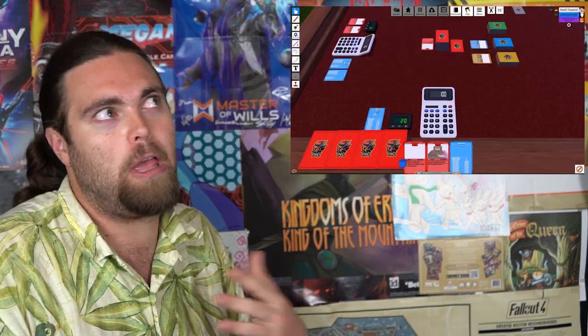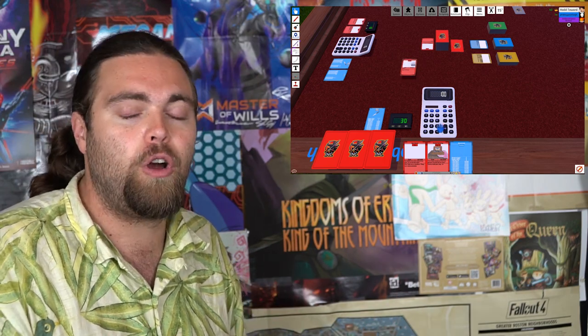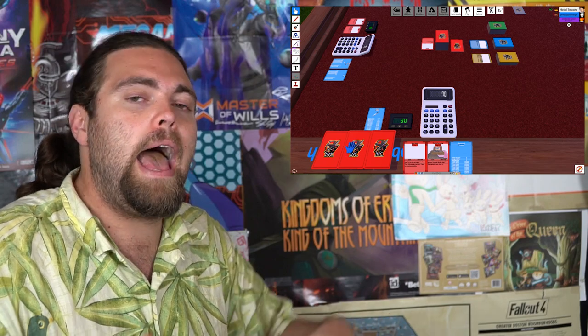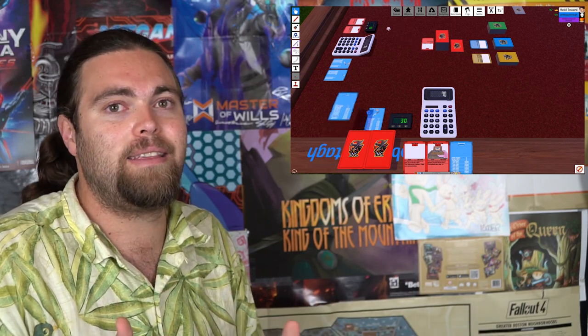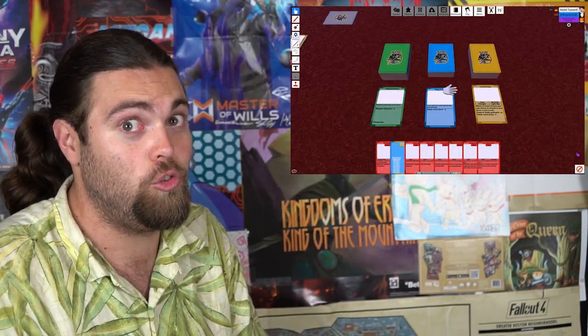Everybody else gets a turn, and spending energy ends your turn until you run out of energy or choose to pass. You have 20 energy total, which you can use to buy or sell weapons or play other cards. After everybody has either passed or run out of energy, the round — or 'day' — ends and you move on to the next day. There are location cards and legendary cards you can pick up and purchase throughout the game.